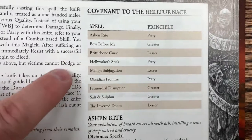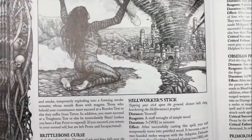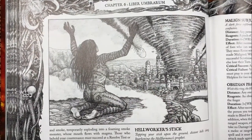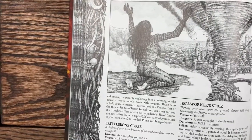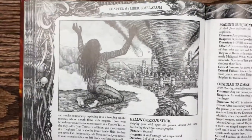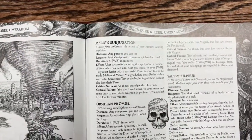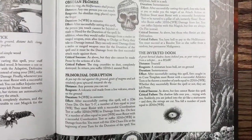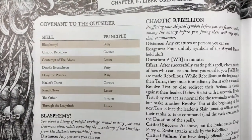The Hellfurtis have spells like Bow Before Me, Brittle Bone Curse, Hellworker Stick, Malign Subjugation, Obsidian Promise, Primordial Disruption, Salt and Silver, and the Inverted Doom. Spells in Zweihander go from petty, lesser, to greater, and they grow in such steep contrast in power that greater spells are almost inexplicable - they're world-ruining. Magic is built that way in Zweihander to bend and sometimes break the rules, because magic should bend and break the rules. Unlike D&D, there aren't spells that necessarily counter every single spell - that's done by choice.